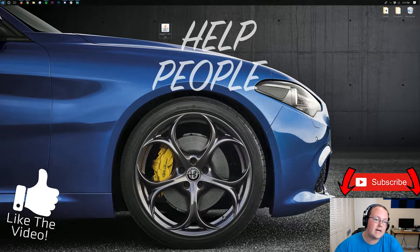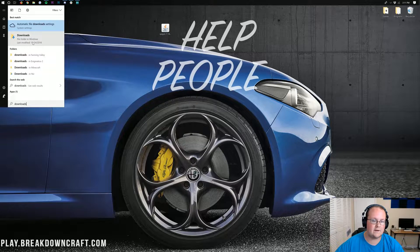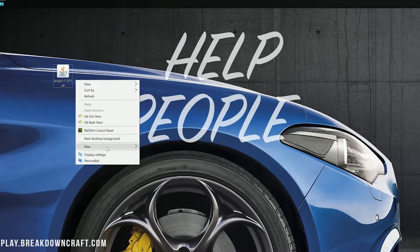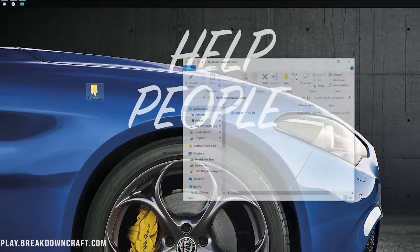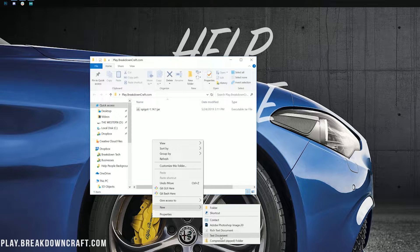If the file isn't on your desktop, click on the Windows icon in the bottom left of your screen and type in Downloads. You'll have a Downloads folder in Windows — click on that and find spigot-1.14.1. Drag that to your desktop for ease of use. Once it's on your desktop, right-click and create a new folder. You can name this folder whatever you want. Once it's saved, drag spigot-1.14.1.jar into your folder. Once it's in there, open it up — you'll just have your file. We need to right-click and create a new text document.